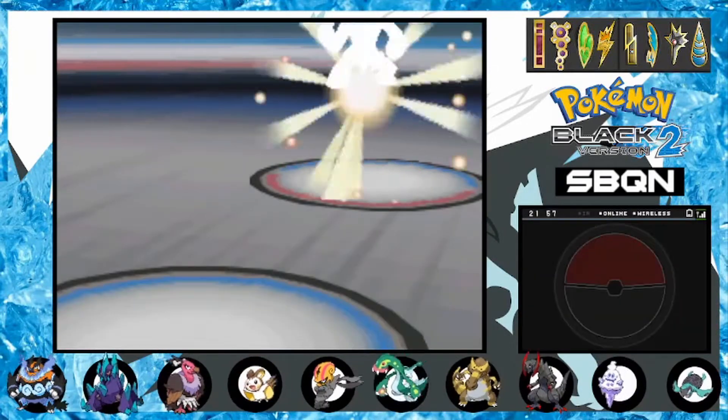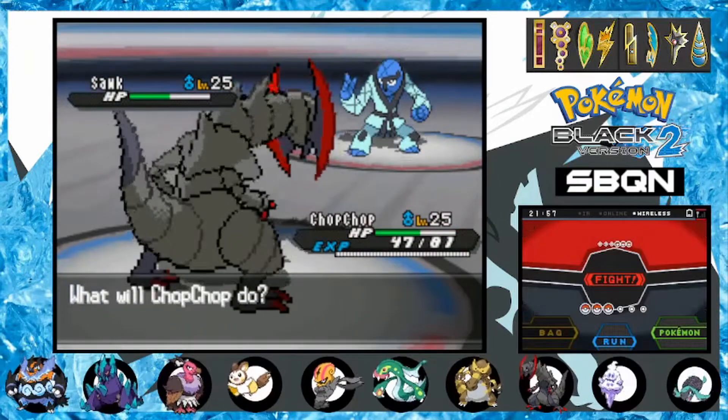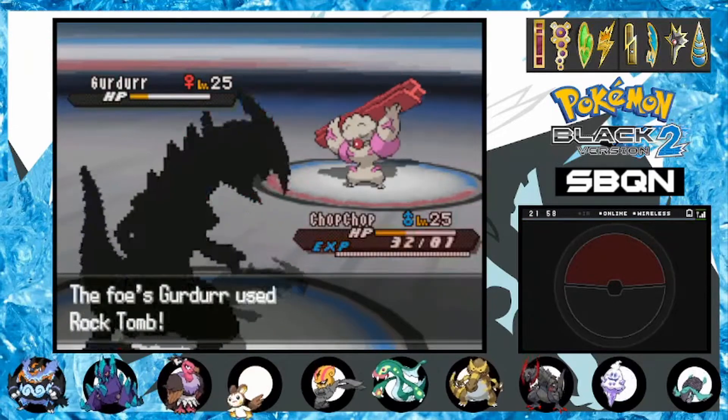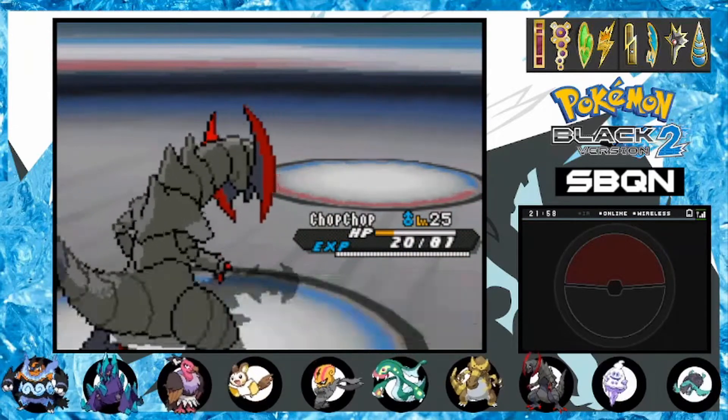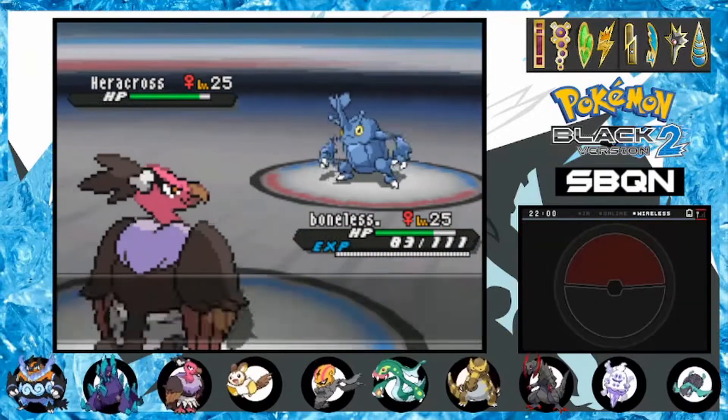We start the next tournament off in a similar fashion. Trainer Jocelyn is the first victim, so we once again break the Sturdy before taking it out with Outrage. Next, a female Gigalith lives the Outrage and drops our speed, forcing us to switch. Swoobat is able to set up with Iron Defense and Nasty Plot, walling the bug out.